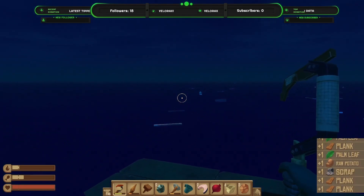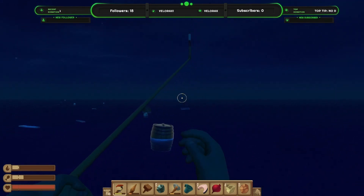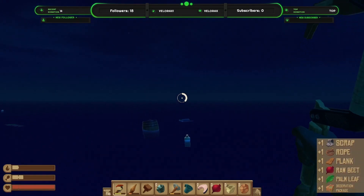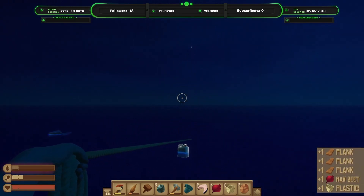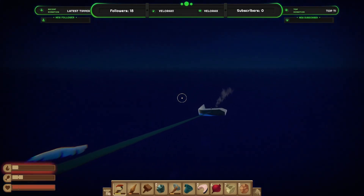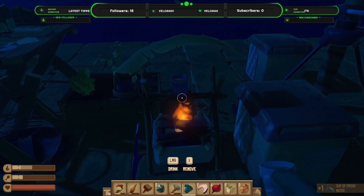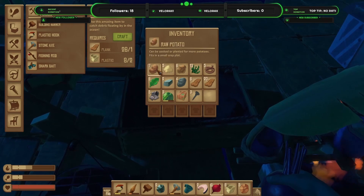Oh, big box! Not getting much luck on the plastic from these containers, whether it's a barrel or a crate. That's a little bit of plastic. Running out - thirst. Okay, let's get some more. Keep all this filled up and keep growing our vegetables. Where are our taters? There we go.